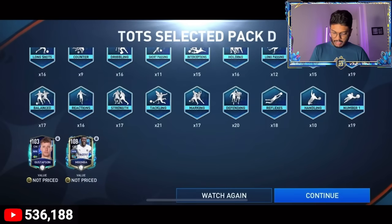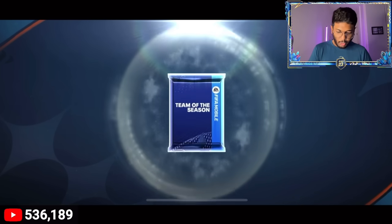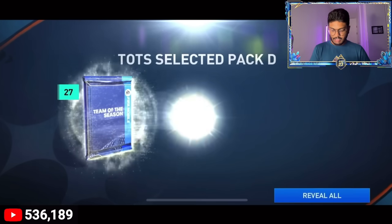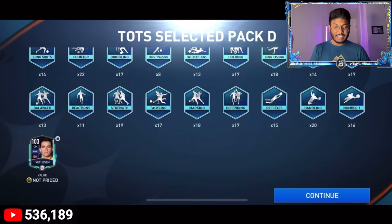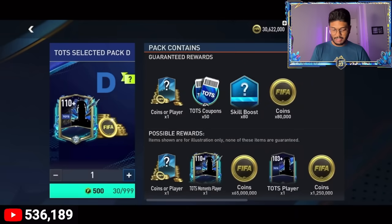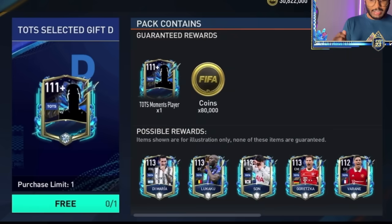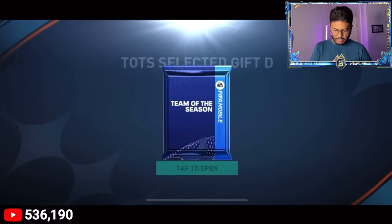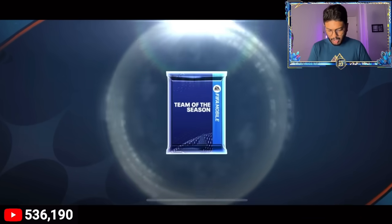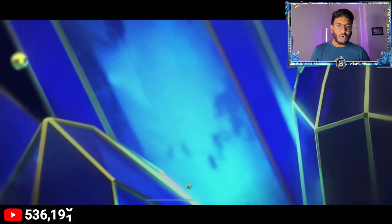We got 4.15 million coins, Mbemba, and a 103 Team of the Season card. The final five packs give just 5.4 million coins, a bunch of skill boosts, and one 103 rated player - quite disappointing. But now we have the 111-rated guaranteed Team of the Season Moments pack. Hopefully we can pack someone like Neymar. Come on, give me Neymar!